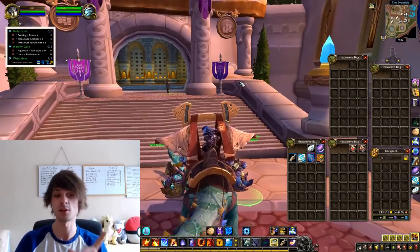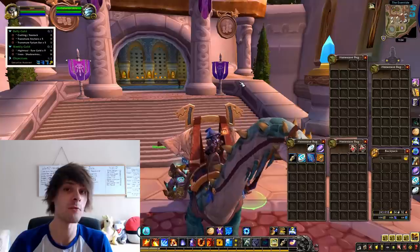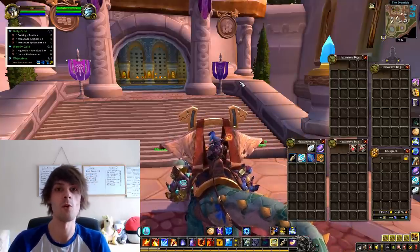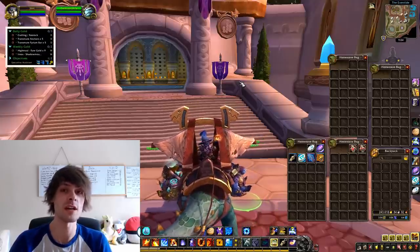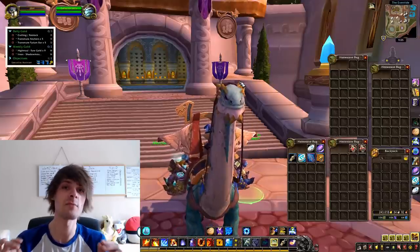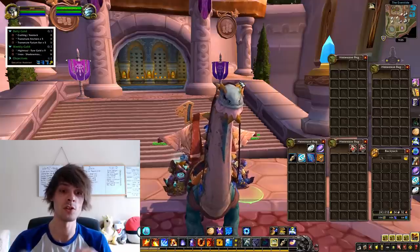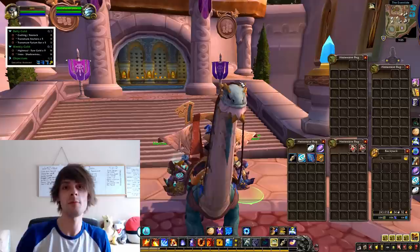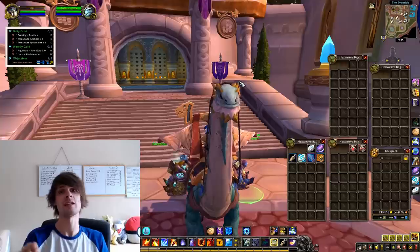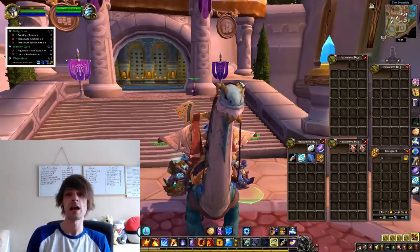I was having a few issues dealing with the Silas proc. If you don't know, when it comes to alchemy, that is a 1.7 proc rate for your Silas sphere of transmutation. In order to get this proc rate when you're crafting, you have to be crafting rank 3 potions or rank 3 flasks to actually get the proc.